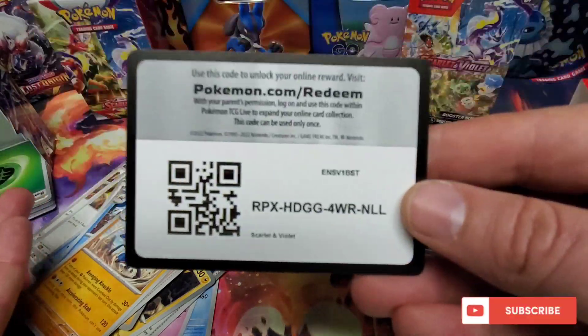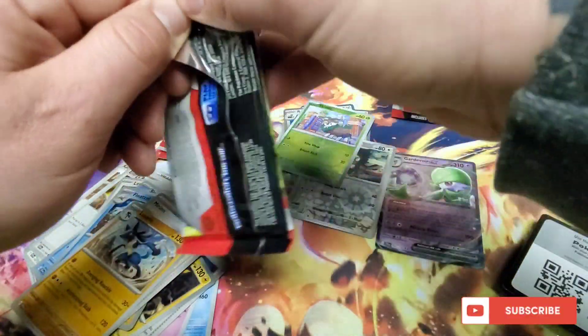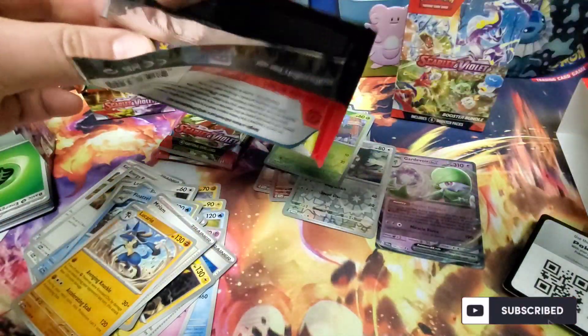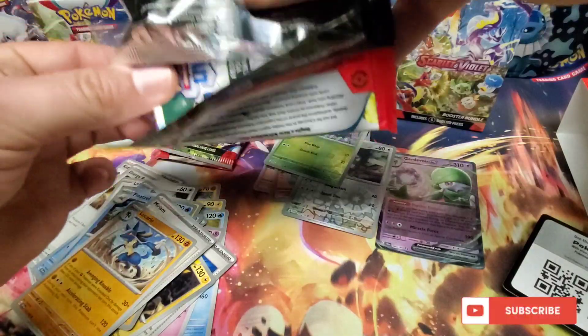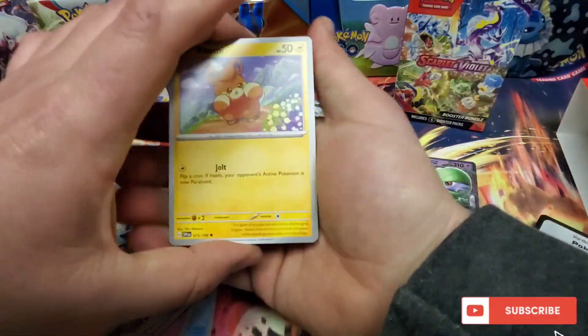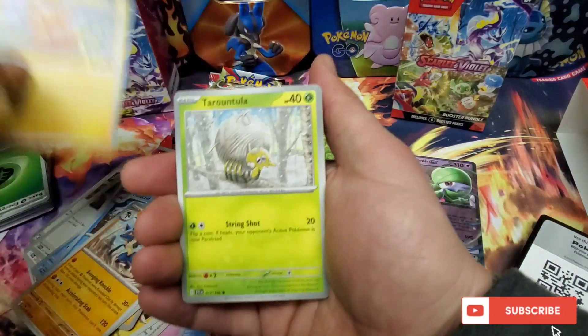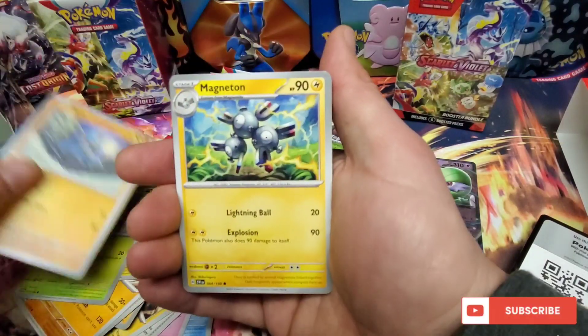And a code. Not the best opening for me to be doing at work because I've literally only opened maybe 15 packs of this set. Kind of going a bit slower. Palafin, Tarountula — sorry, Tarountula. Riolu.